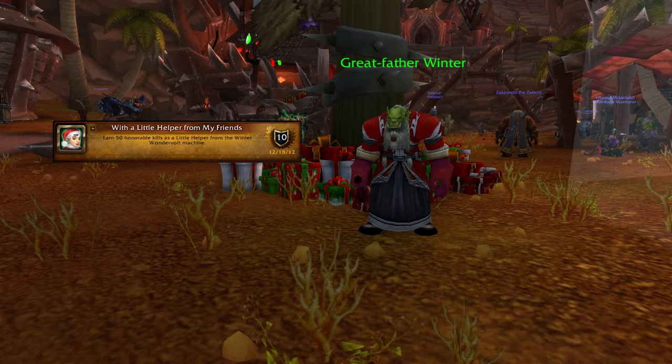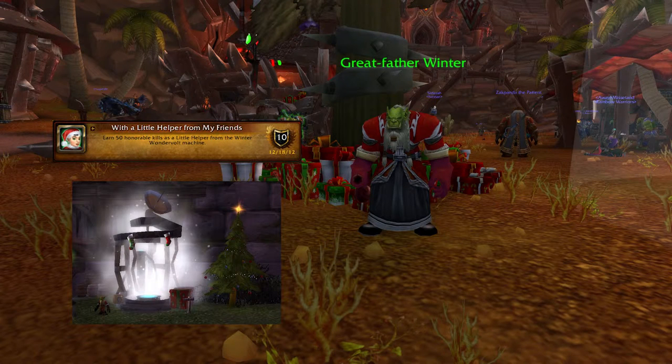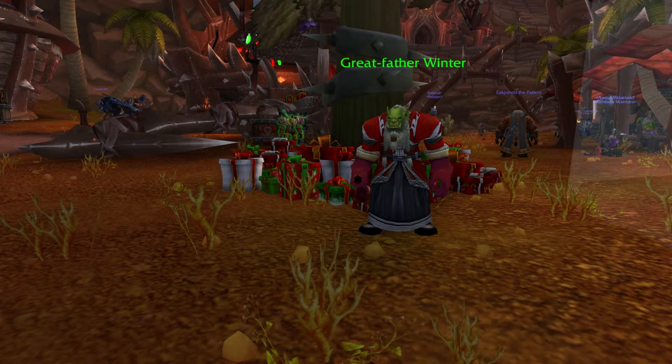For With a Little Helper from My Friends, earn 50 honorable kills as a little helper from the Winter Veil Wondervault machine. You can find these machines in Dun Morogh, Exodar, Stormwind, Wetlands, Eversong Woods, Agumar, Tirisfal Glades, the Cape of Stranglethorn, Dalaran, Shattrath, and Tanaris. Just keep transforming into the little helper and sign up for battlegrounds — it might take a couple of battlegrounds, but it's an easy enough achievement. And those are all the achievements you need for the Merrymaker title.